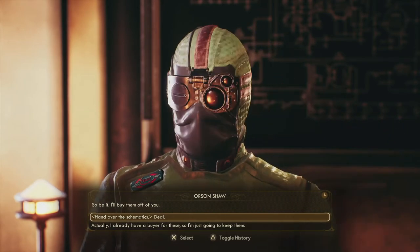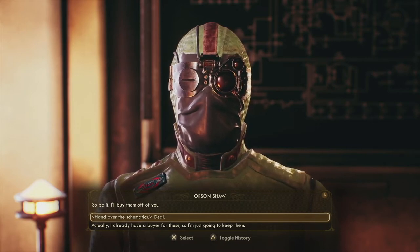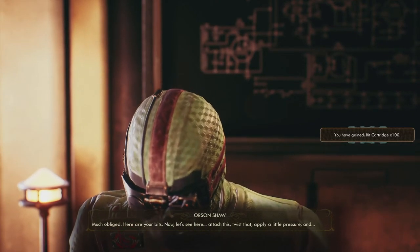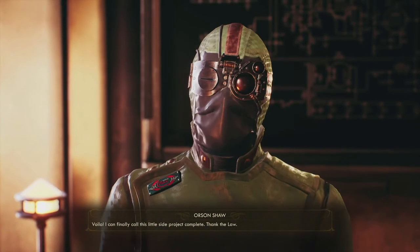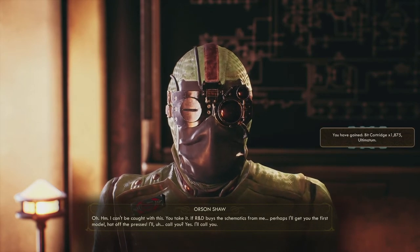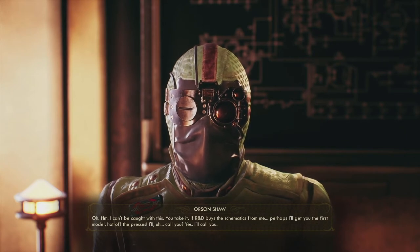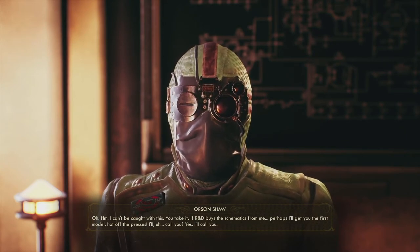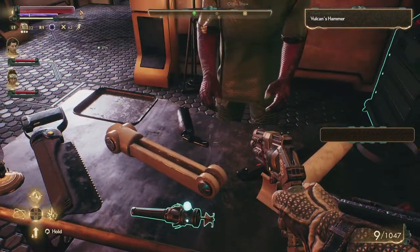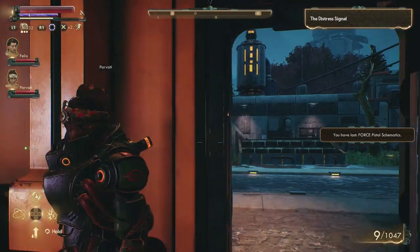I could hand them over for extra money, but can't he make the weapon for me? He probably can. Much obliged — here are your bits. Now let's attach this, twist, apply a little pressure — voila! I can finally call this little side project complete. I can't be caught with this — you take it. If R&D buys the schematics from me, perhaps I'll get you the first model hot off the presses. Wait — did I get the Ultimatum? I think I got the weapon! I think I lost the Force pistol schematics but I got a weapon.